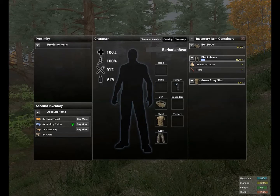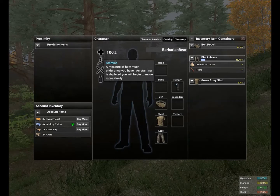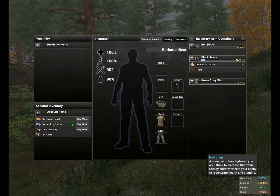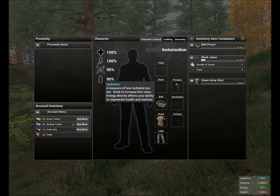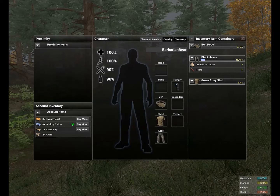The red matches up to your health, the green matches up to your food or energy, the yellow matches up to your stamina, and the blue matches up to your hydration. So keep those in mind — they'll tell you what's going on with your body in the game in the little right corner.